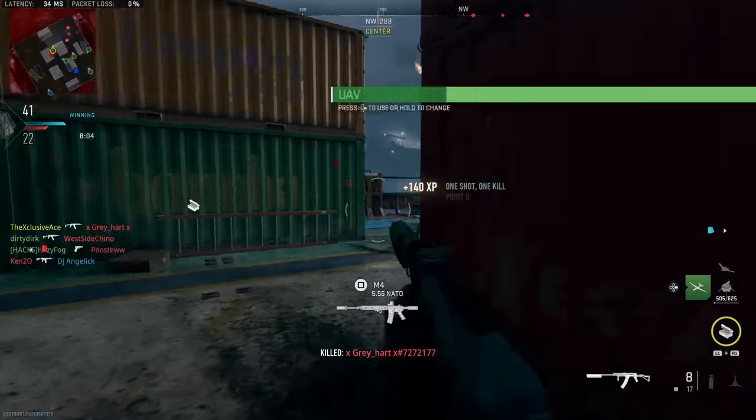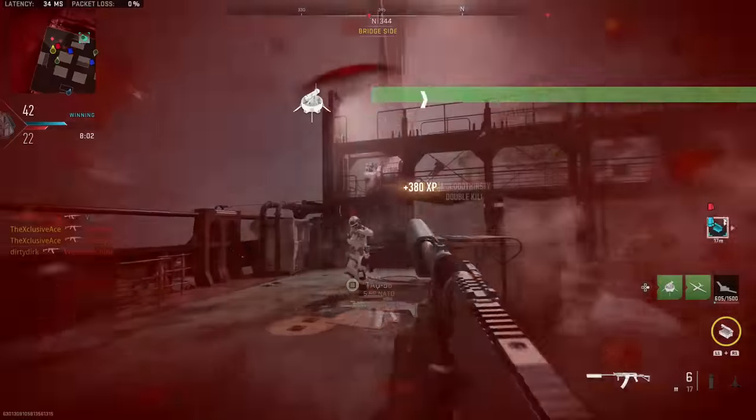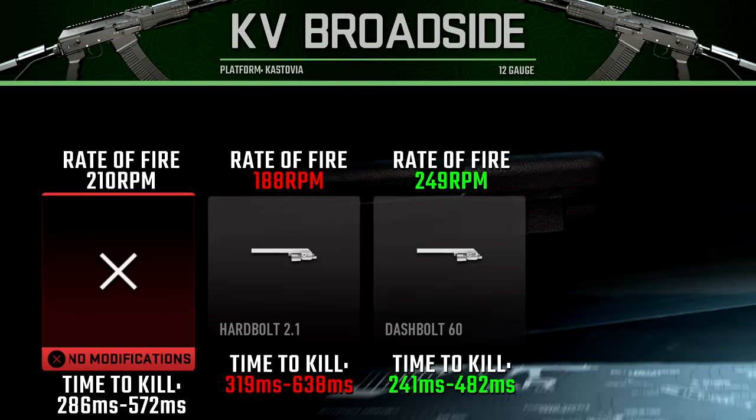Let's start with the bolt attachments on the KV Broadside. The first bolt attachment reduces our rate of fire down to 188 rounds per minute, and the upside is improved recoil control — which is honestly not that important for shotguns. This slows our time to kill down, so I generally wouldn't recommend using it.